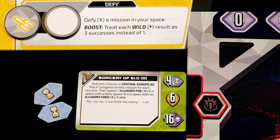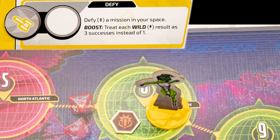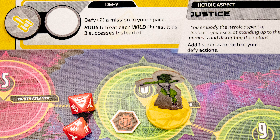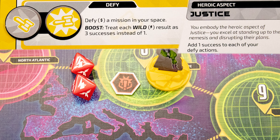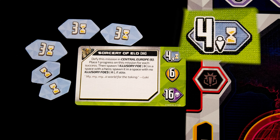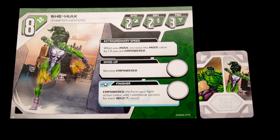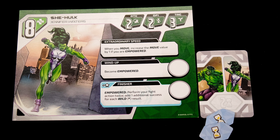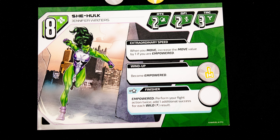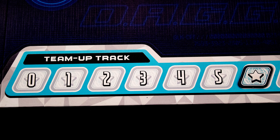As the giant has six health, it is removed, triggering the special condition on Justice's attack ability, which is to advance a mission two steps. The defy action is normally how you advance these missions, and you must be in the same location as the mission. Roll your defy score — each of these symbols is a success. As Justice has this special ability, we get one more result, and the boosted action treats wilds as three successes. All those successes go on the mission, which in this case needs four successes per player to advance. Finally, rest lets you roll your tactics die, and for each success you either remove one damage or charge one of your special cards.